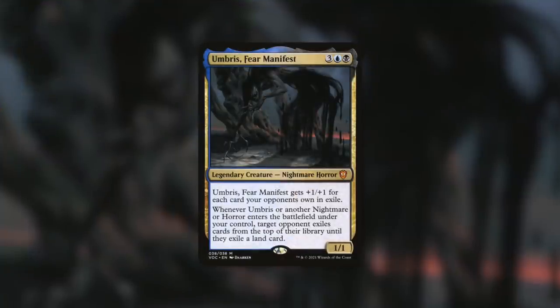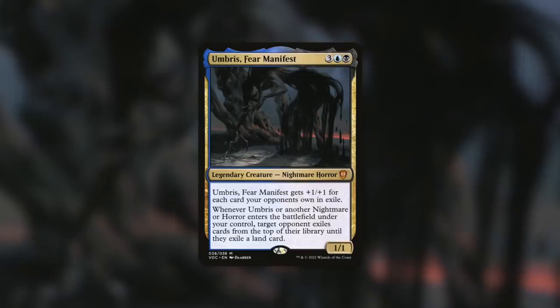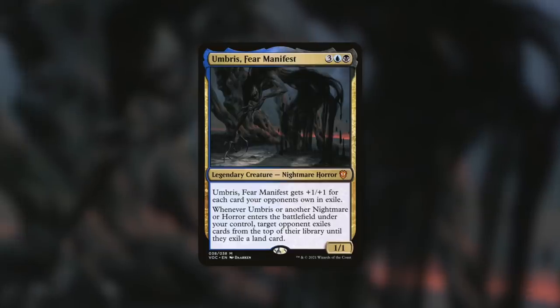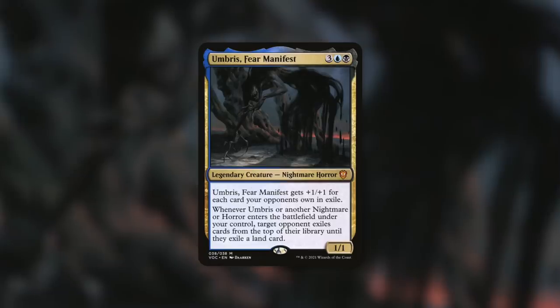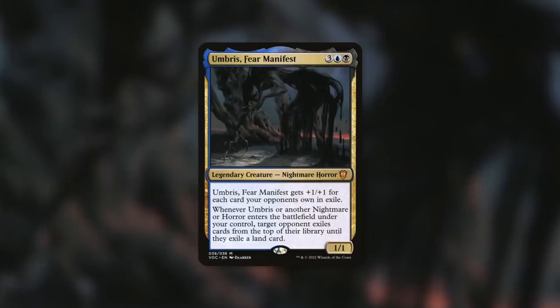Let's talk about Umbris, Fear Manifest, which is definitely going to want Elder Brain. It's a 1/1 that gets +1/+1 for each card your opponents own in exile, and whenever it or another nightmare or horror enters the battlefield under your control, target opponent exiles cards from the top of their library until they exile a land card. Many Umbris decks are built around nightmare or horror tribal, and Elder Brain is a horror. Just with it coming into play, you get to exile things off the top of an opponent's library, making Umbris bigger. When you attack with Elder Brain and exile cards you get access to, your opponents still own those cards — so Umbris grows from that as well.